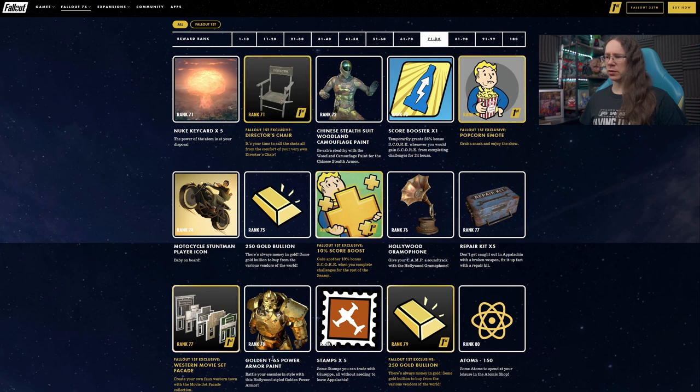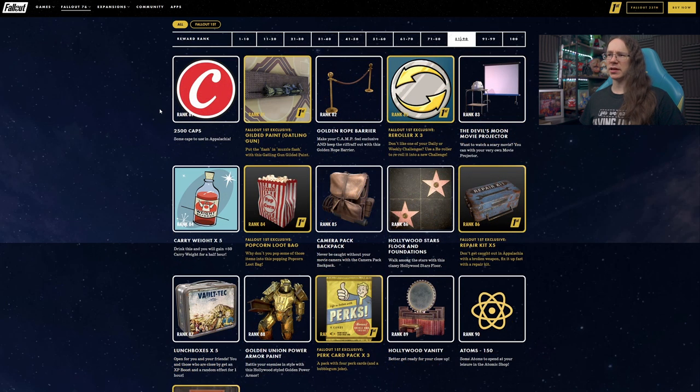Rank 78 onwards — T65 Golden Armor caps at rank 81. Gilded paint for the Gatling Gun at rank 81 for Fallout 1st — black with gold detailing, a bit more gold than some of the others. I'm unconvinced. It's also not very well illuminated so it's kind of hard to see in detail — I'm guessing the person taking the picture had a hard time getting a good shot.